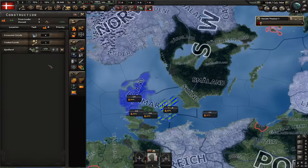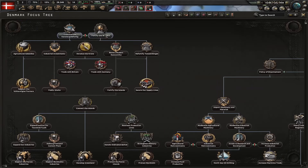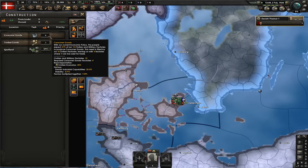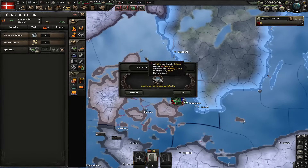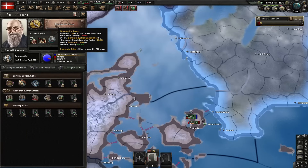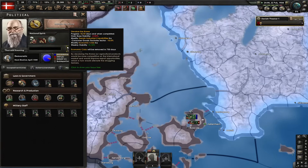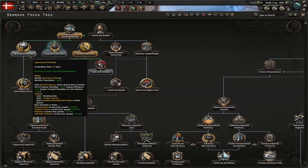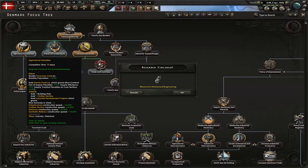Interval small airframe as well as engineering. There's no point in researching construction already because our first focus is continue the Kansler Gedervorlig. This makes our consumer goods go down from 41 to a whopping 38%. Nice rework Paradox. Let's now devalue the Krone - this will remove the annoying weak stability loss which is eating it away. Next focus is industrial investments, actually I should have went for agricultural subsidies - this one is a little bit better.